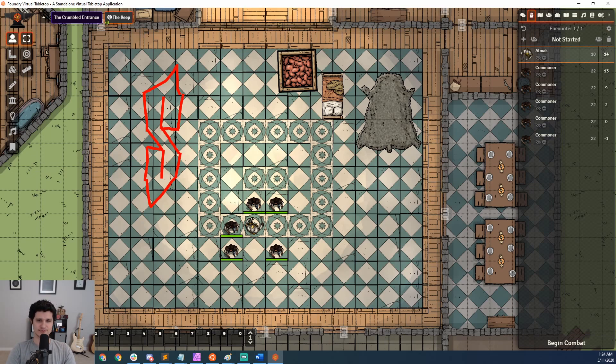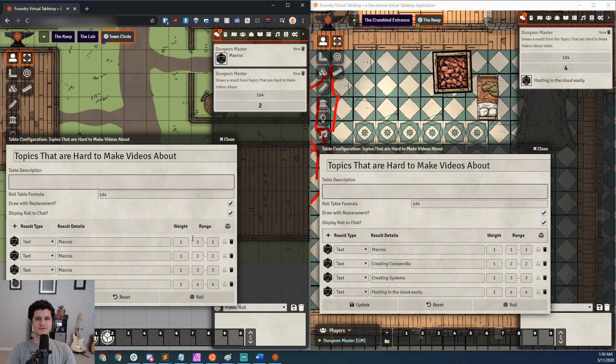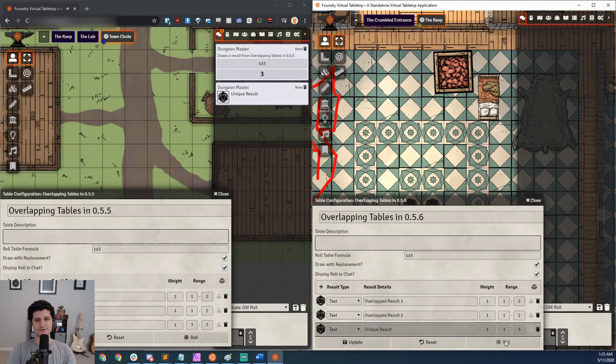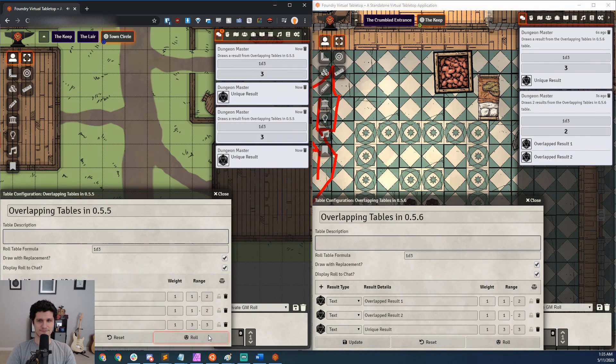Up next are Rollable Tables, which have gotten a complete facelift. I won't talk too much about them right now because I've got a video I've been working on, but I wanted to get this update out because I knew there were going to be changes to Rollable Tables. The basics are that Rollable Tables now return a single card in the chat instead of one for the roll and one for the result, which means you can better control the privacy of a roll and the result so your players won't see the roll or the result if you don't want them to. You can also have overlapping results, so a certain roll may return three items instead of just one — great for randomized treasure chests or monster encounters.